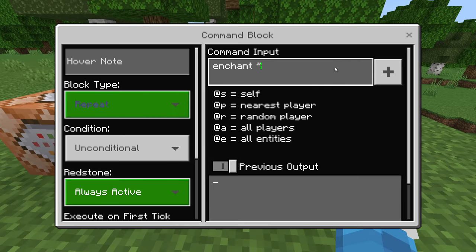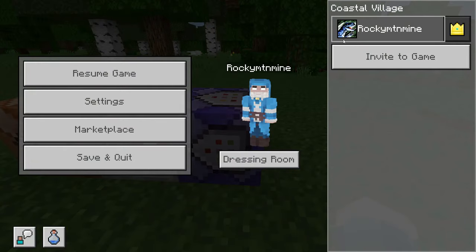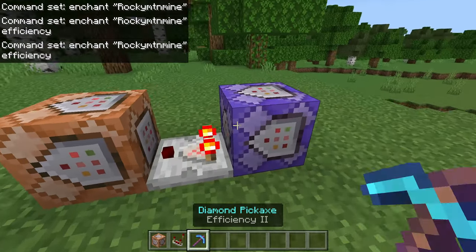Type enchant, then your username in quotation marks. To find your username, press Escape or pause and you should see it right there. Then type efficiency.